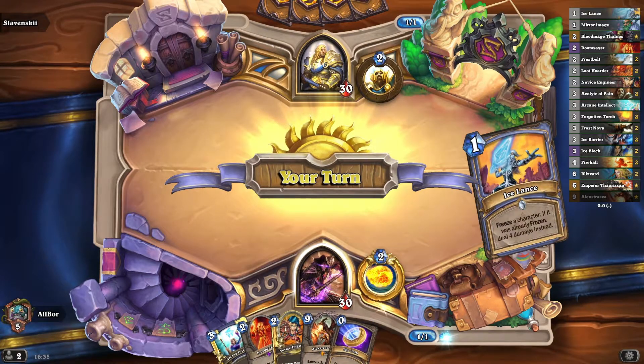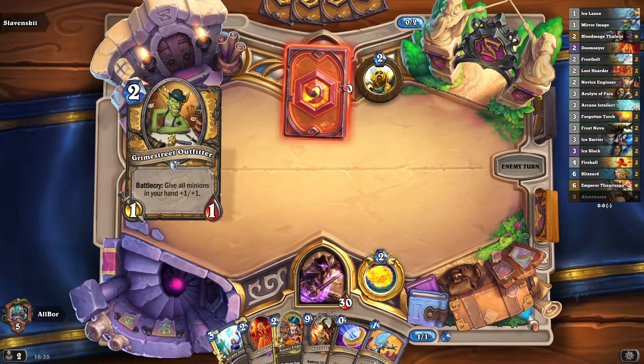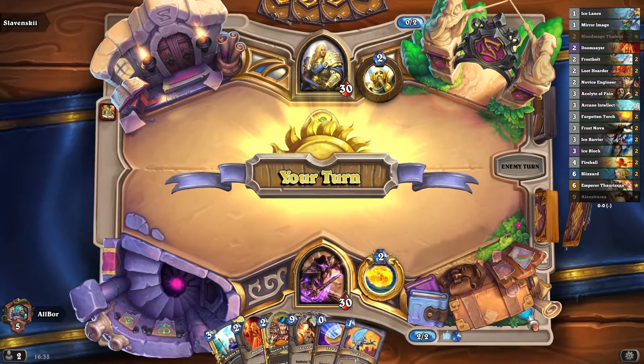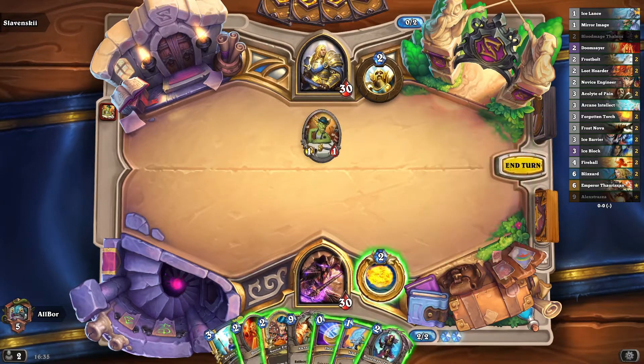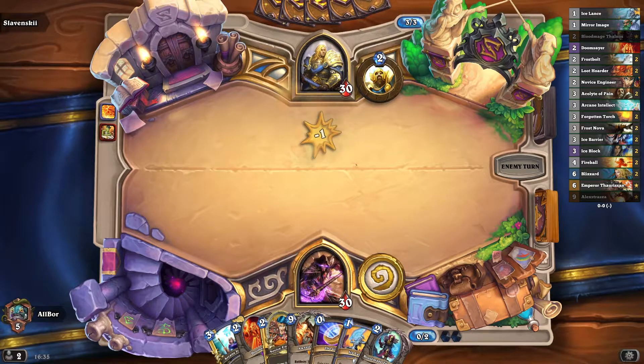As a combo deck, it's not a surprise to anyone that you bring a decent amount of card draw to cycle through your deck very quickly. It's worth noting that Mage got some of the best controlling tools available in the game, and that's freezing minions. In particular, Doomsayer plus Frost Nova is a 5-mana combo that allows you to solve the board for at least one extra turn guaranteed.